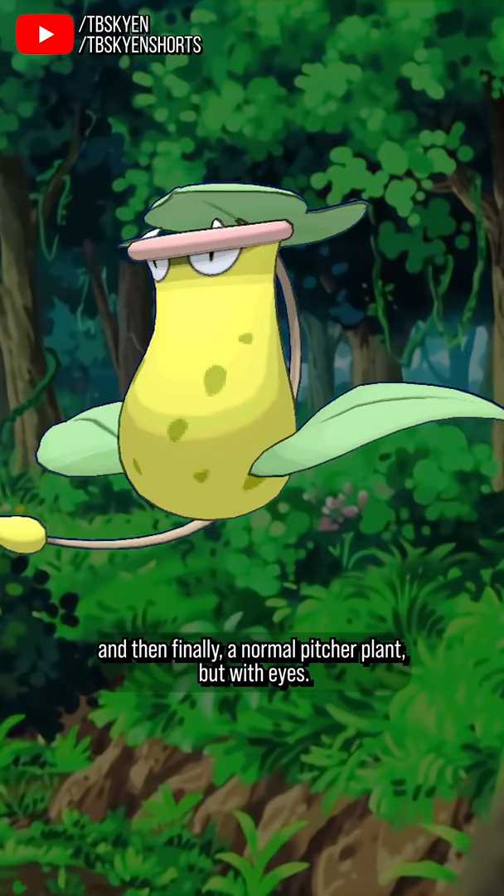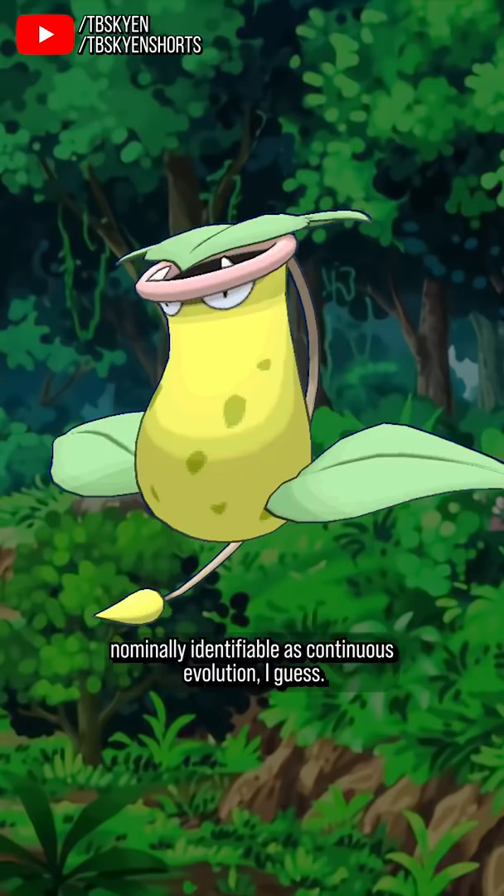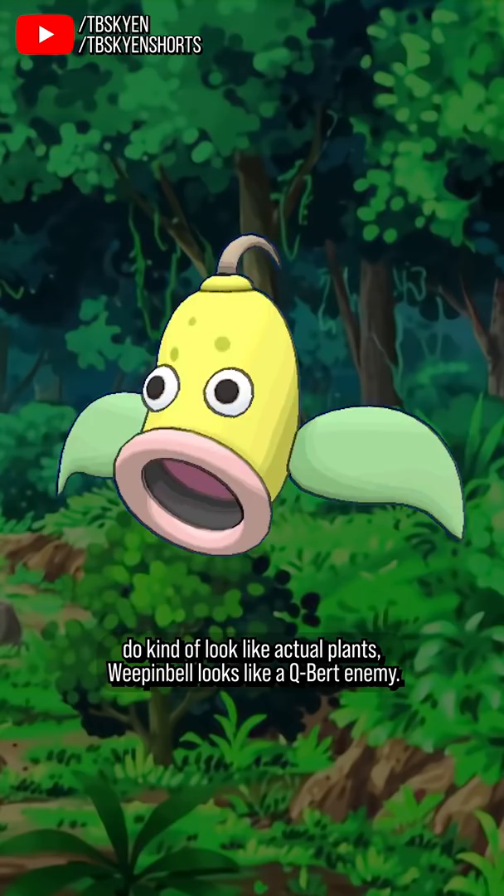It maintains cohesive design elements throughout the line — the bulb shape, the rim around the mouth, and the leaves — which makes it nominally identifiable as a continuous evolution, I guess. But where Bellsprout and Victreebel do kind of look like actual plants, Weepinbell looks like a Q-Bert enemy.